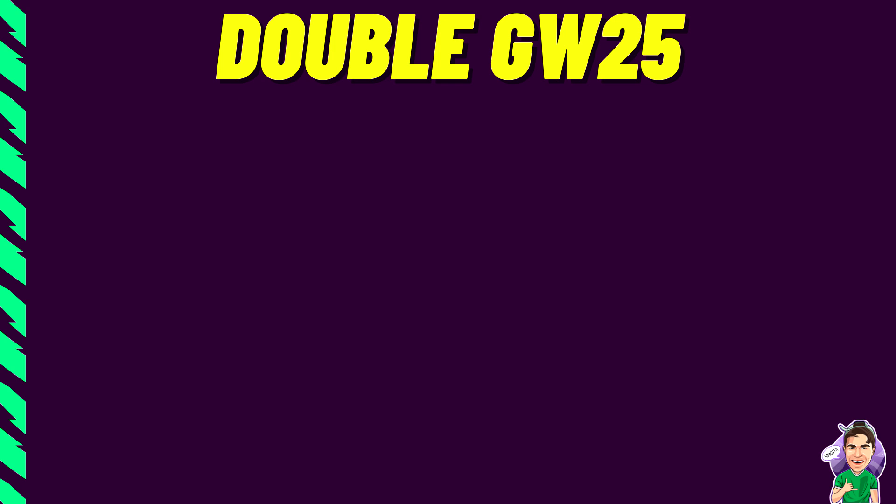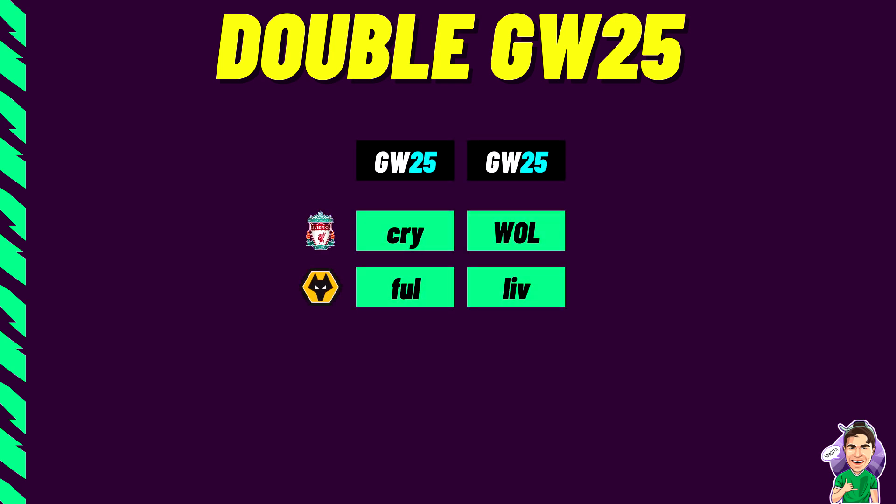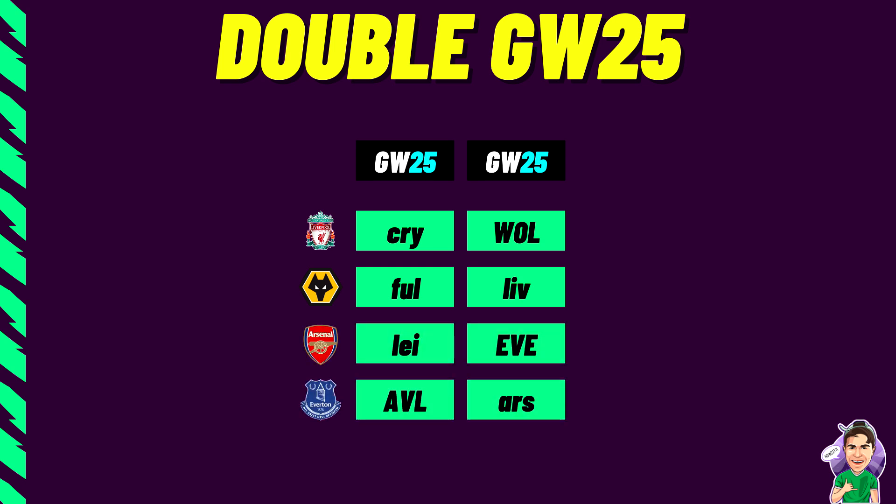Before the actual strategy, I want to give you guys a reminder about double game week 25. Yesterday it was confirmed that two fixtures will move to game week 25. The first is the Wolves versus Liverpool game — Liverpool's double consists of Crystal Palace away and Wolves at home, while Wolves have Fulham away and Liverpool away. Then the Arsenal versus Everton game was also moved to game week 25 — Arsenal have Leicester away and Everton at home, while Everton have Aston Villa at home and Arsenal away. This has opened up potential triple captain opportunities.